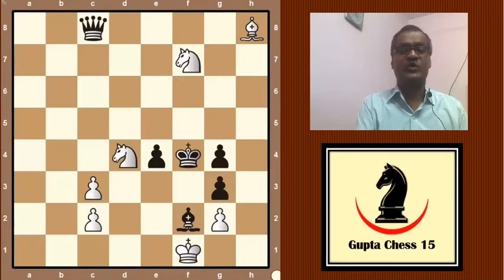Hello friends, today we will show you an interesting chess puzzle. See the position on the board carefully. White has three minor pieces — two knights and a bishop — and black has a queen and bishop. Your challenge is for white to play and draw this game. Can you give the right continuation to draw this game?